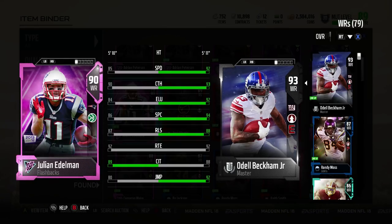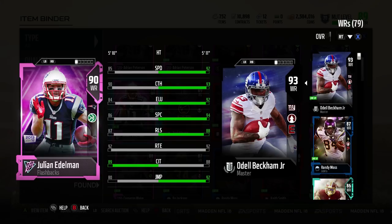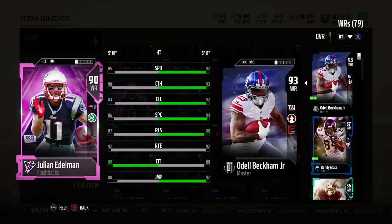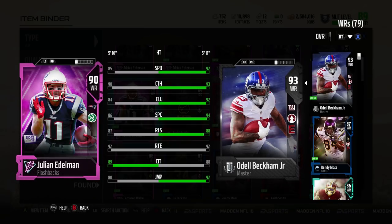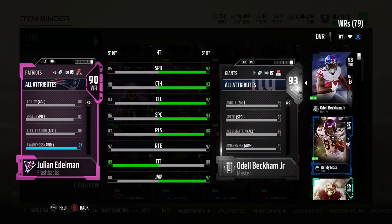At 74 run blocking, it's inconsistent — it feels inconsistent with his run blocking at 74. We'll get into that in a little bit. Let's go through the rest of the stats while we have him on screen. 85 speed — ouch — for a short wide receiver, that's really tough to deal with. Catching 90, which is really nice. The 90 threshold that Rex said is 100% catching.